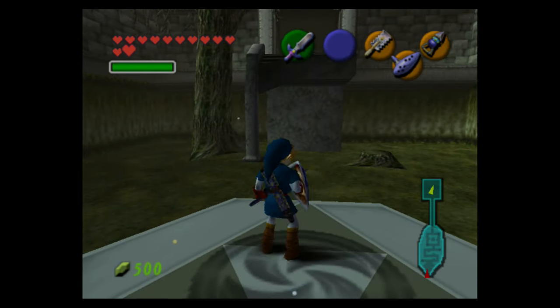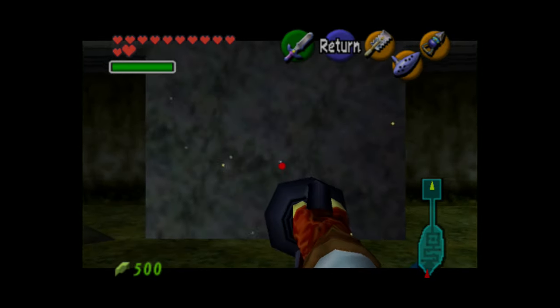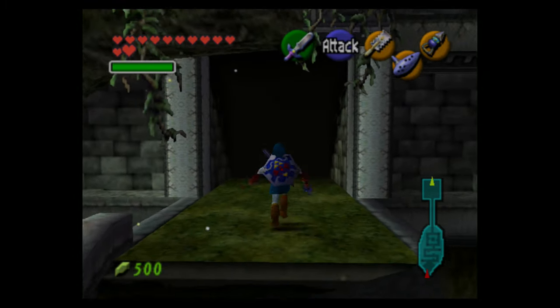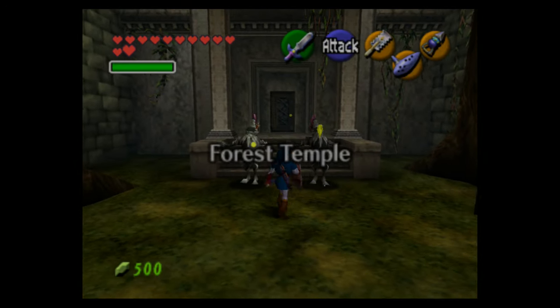Welcome back to the Legend of Zelda Ocarina of Time. Last time we made our way toward a few of the dungeons and we also did some of the trading sequence for adult link, and this time we're going to be finally entering the forest temple.